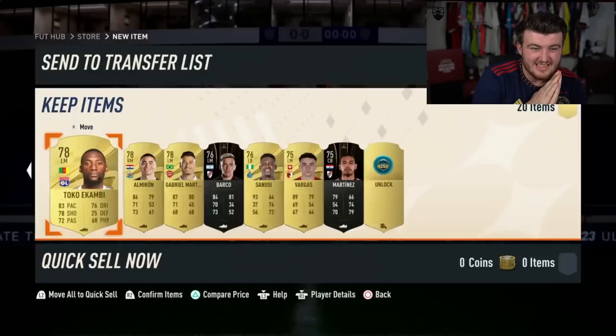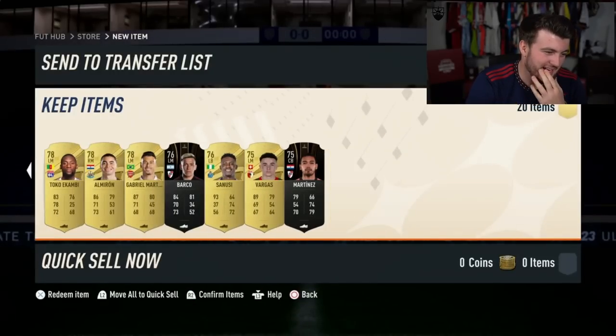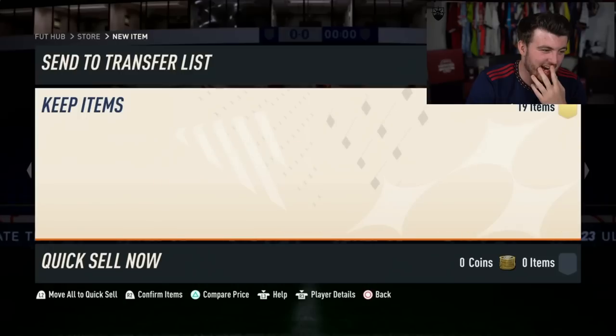You got Darwin — I can't make light of this. That's a bad pack. That's a very bad pack. That is a terrible, terrible, terrible pack.